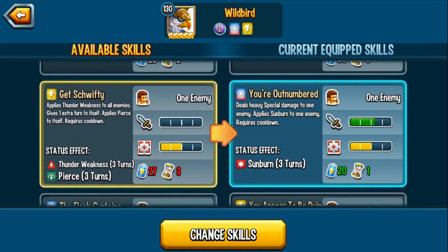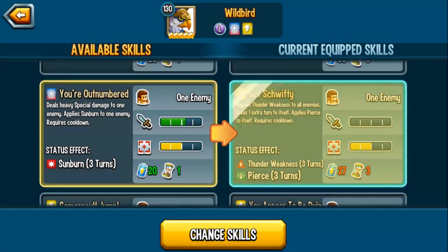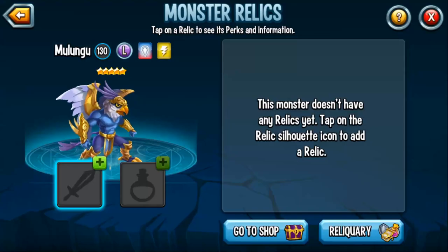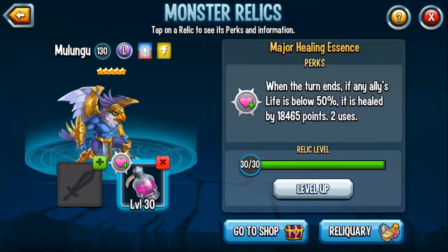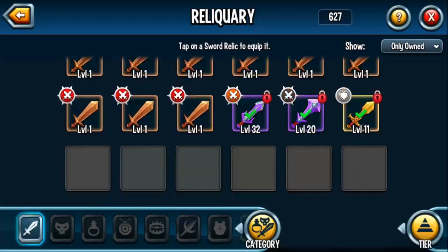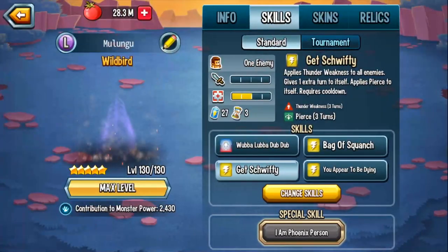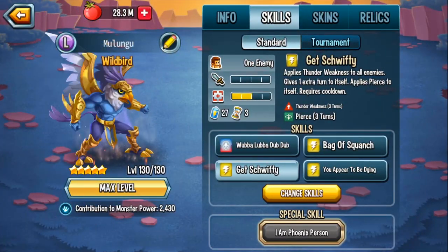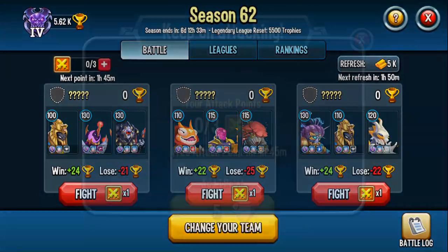What else do I want to do? Thunder Weakness gives one extra turn — we'll see how this goes. We're just going to have fun with this monster. In terms of relics, he can hold an Essence Relic as well. If you have Uriel's Essence, that could be useful, as well as the Sword. Whatever powerful sword you have, make sure to equip it on this monster. I think we are good to go.